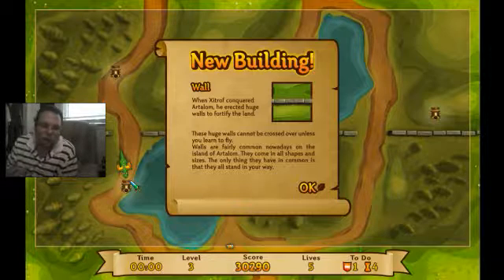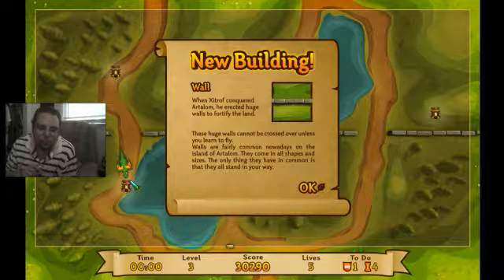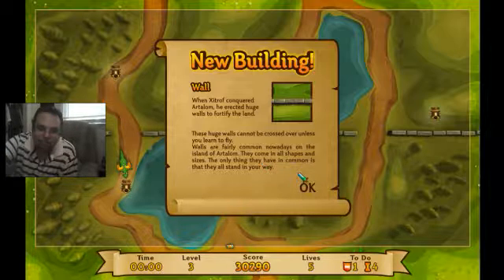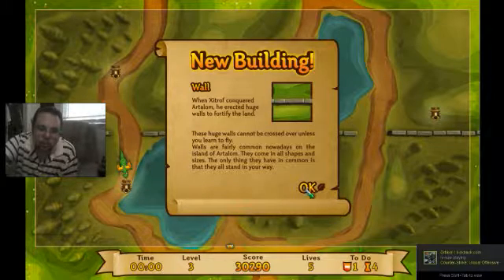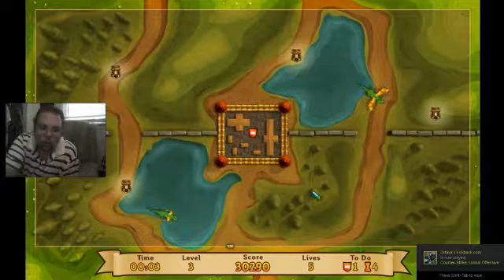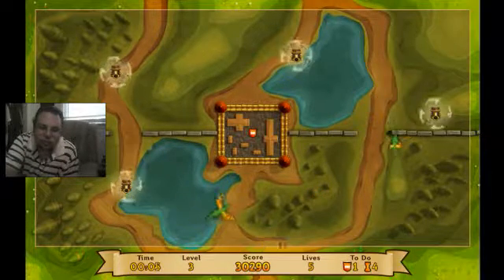New building — wall. When Antrim conquered the land, he would erect huge walls to fortress it. Huge walls cannot be crossed over unless you learn to fly. Walls are fairly common nowadays on the island — they come in all shapes and sizes. The only thing they have in common is that they are all standing in the way.